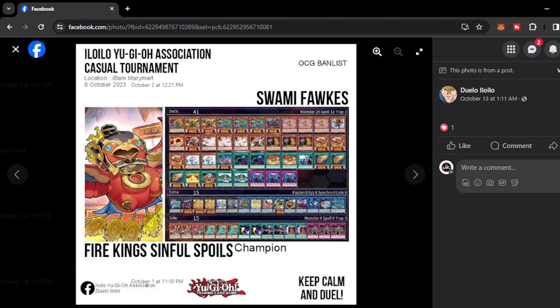This is a very strong deck right now paired with Sinful Spoils. It can go first and establish a considerable amount of interruptions, and can also go second with the going-second cards that Fire King inherently has — breaking boards like their Rank 8 monster and going into Dingirisu and Zeus easily. This is one of the most popular and powerful decks right now. On the side deck, it plays Jinzo — very interesting from Swami Fox, because Jinzo can literally stop Labyrinth, which is very popular as a trap deck. Centurion is also very much affected by Jinzo since the Centurion cards are treated as continuous trap cards when placed on the Spell and Trap Zone.